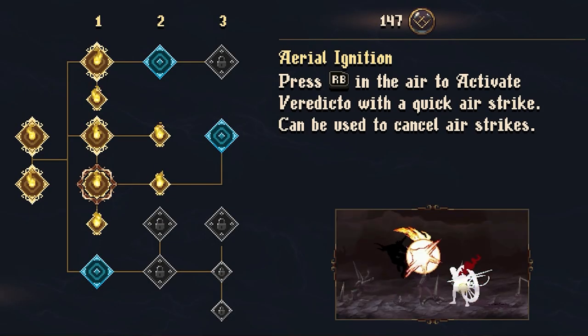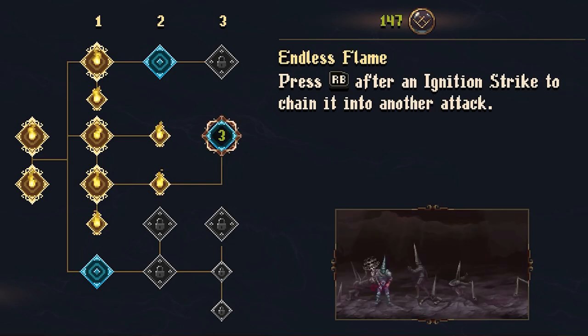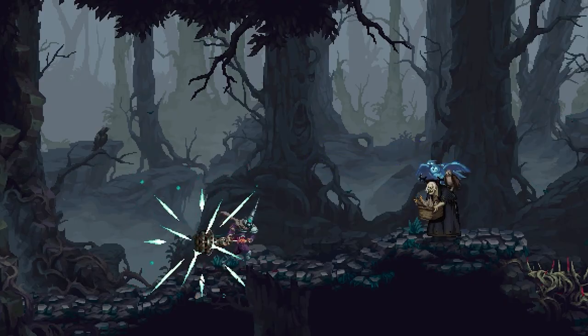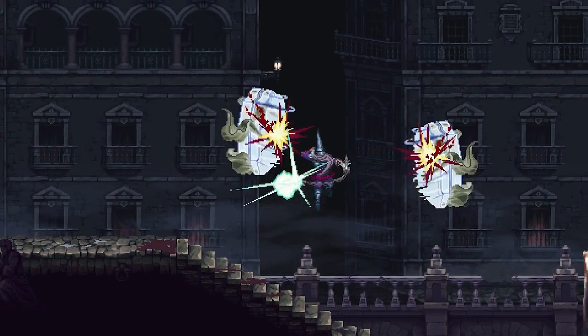Like the other weapons in Blasphemous 2, the War Censor can be upgraded with a variety of effects and abilities. These enhancements will be vital on your journey and offer new ways to vanquish your foes. Upgrade your skills often to ensure you're delivering the penance these creatures deserve.